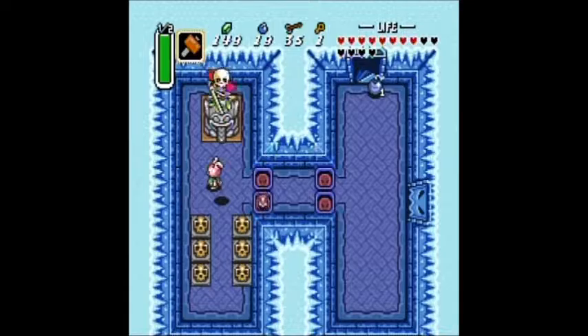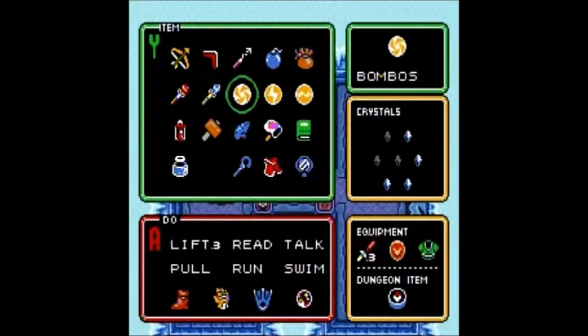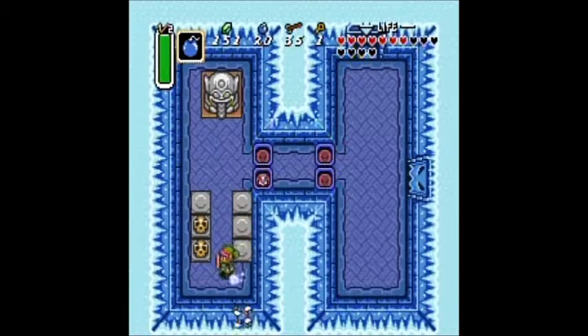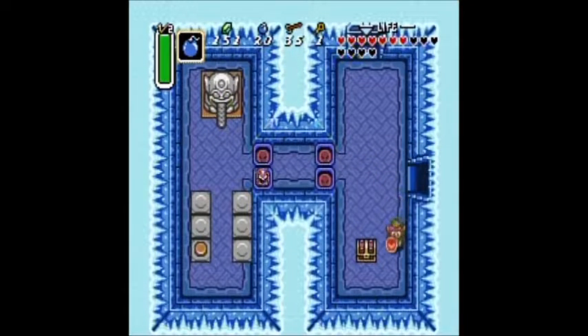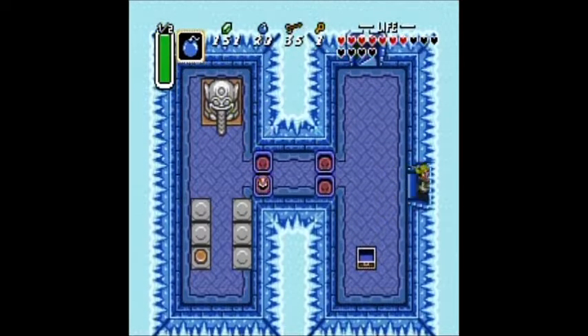I could have used the magic cape. Anyway, let's see what's in here — see if there's anything good. And there is a treasure chest. Pulling this guy's tongue will make that door open. Okay, we got the map! Let's see — I want to go upstairs.